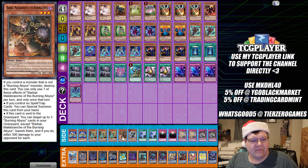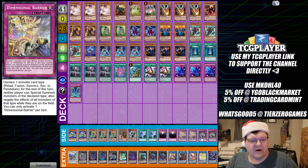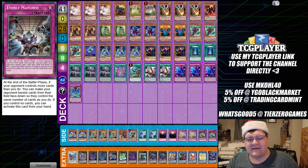The side deck has two Cycle Reader, triple Lancia, one Pankratops, two Twin Twister, two Anti-Spell Fragrance, two D-Barrier, and two Evenly Matched. Wrapping up two very special deck profiles from this weekend — what do you guys think? A very interesting course of events. Please leave a comment below telling me what you think about these decks. I'll see your beautiful faces later on. Peace out!